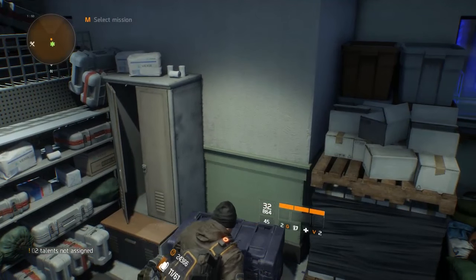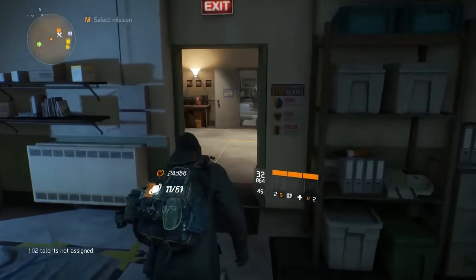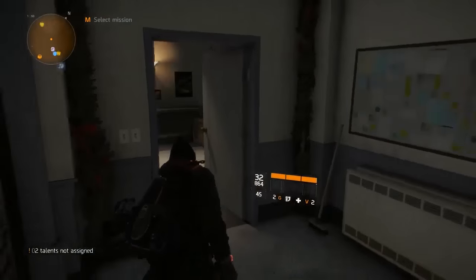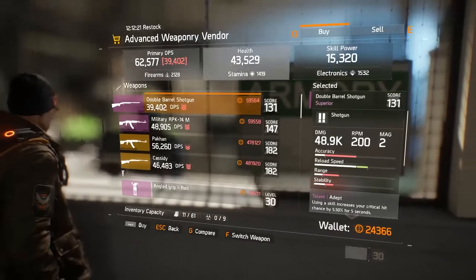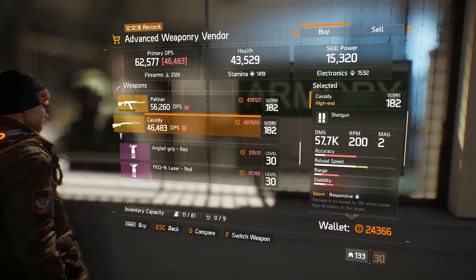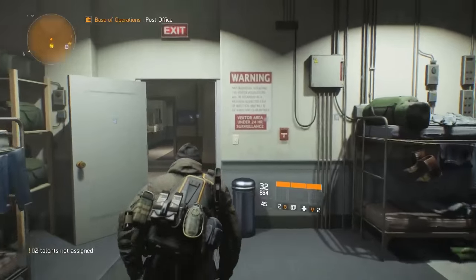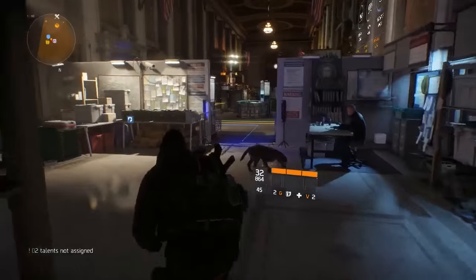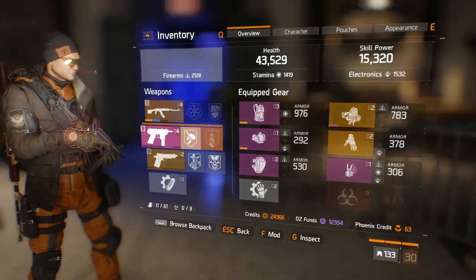To do the Falcon Lost content you need to get a certain gear score. My gear at that point was all purples and blues — it was less than 100 — and you need a 140 gear score to actually get in, which means you need high end weapons and items. I actually found a really quick and easy method for getting them.